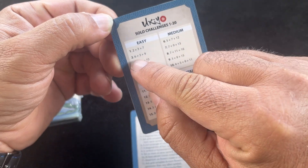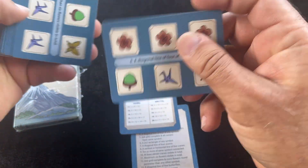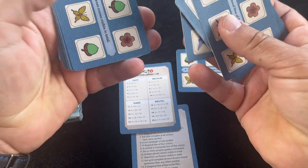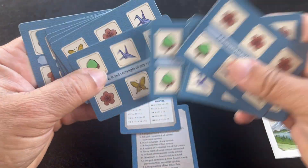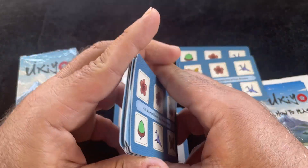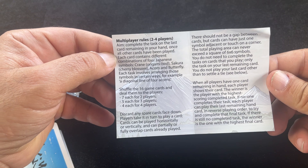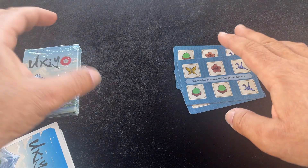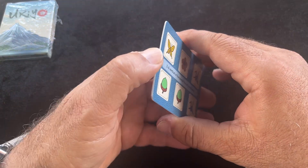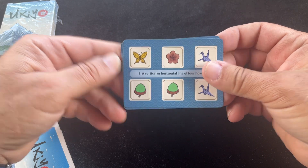Let's do an easy one. We take the second challenge — six, three, and nine. We go through the deck and find cards nine, six, and three. We put the rest aside. The instruction manual is pretty simple — that's it for solo mode. It's a pretty simple, easy game but I like it. I like these puzzle card games.